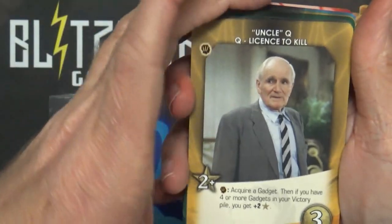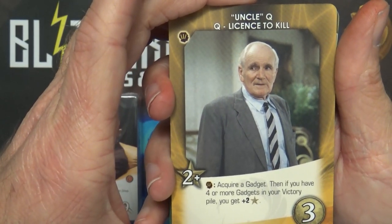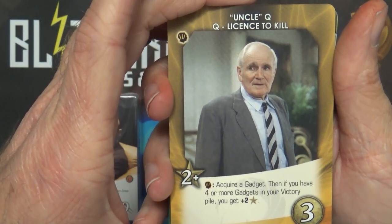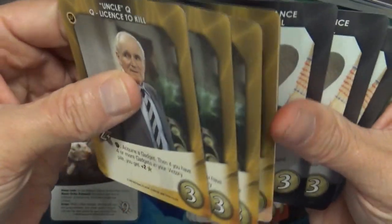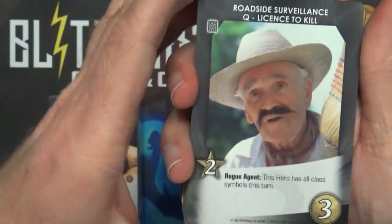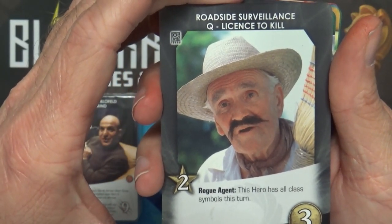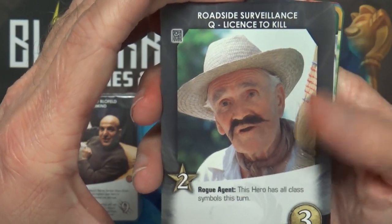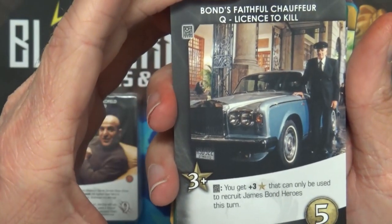Then we have Q - Uncle Q: acquire a gadget; then if you have four or more gadgets in your victory pile, you get plus two recruit, five copies. Roadside Surveillance - Rogue Agent: this hero has all class symbols this turn, five copies. Bond's Faithful Chauffeur - Technology Trigger: you get plus three recruit that can only be used to recruit James Bond heroes this turn, three copies.